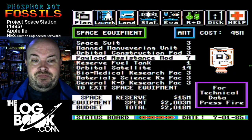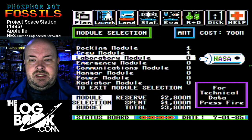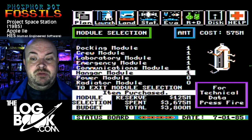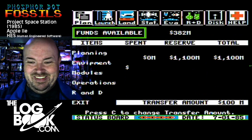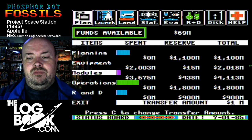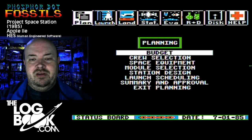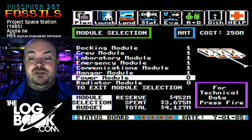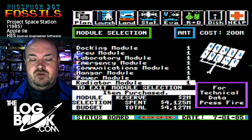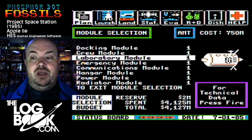So everything looks good there for starters. Module selection — it's kind of like a pizza: you want one with everything. In some cases you will want more than one of everything, especially once you get to running research projects on the space station, as those are very power-hungry tasks. You can always have too little power but you can never have too much. So for starters we're going to get a power module — every power module has to have a radiator module.